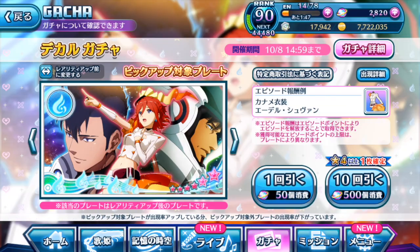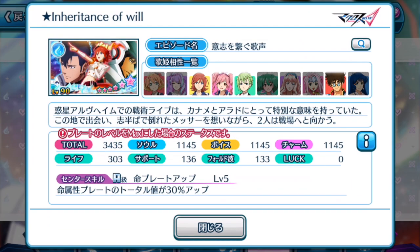We're gonna check out Kaname's episode plate to see whether it's actually worthwhile to pull. Total of 3435 points — well, balance stats all round. So 3400 is pretty high. Let's take a look at the skills.